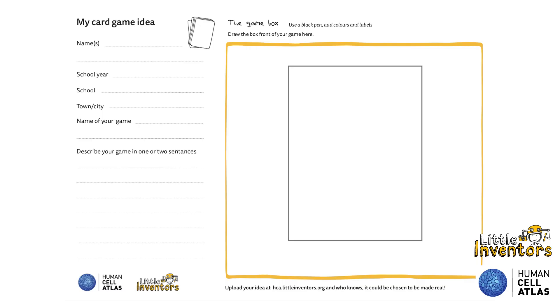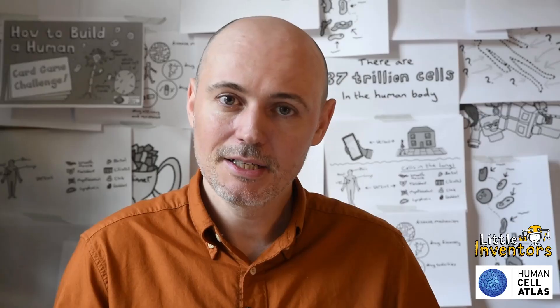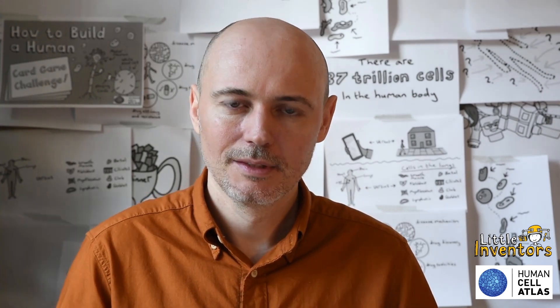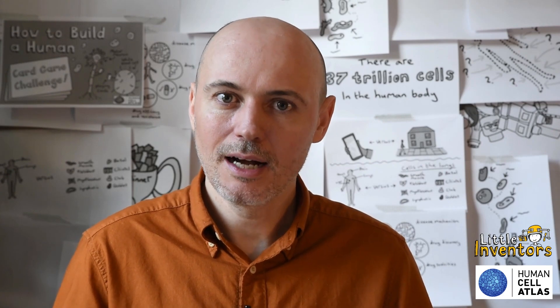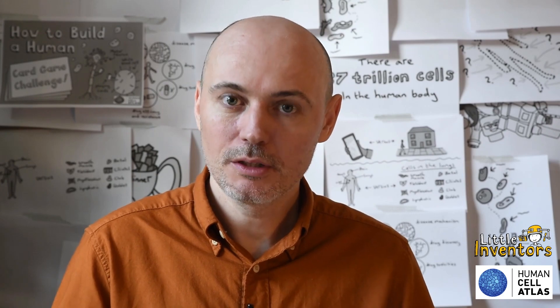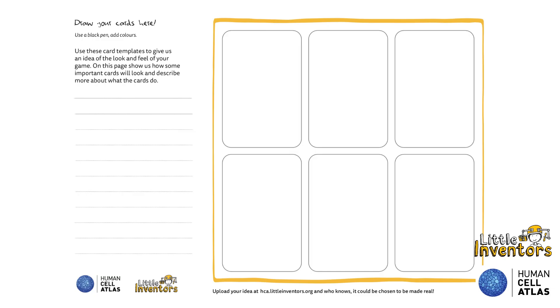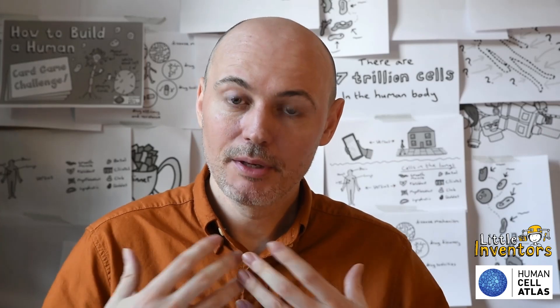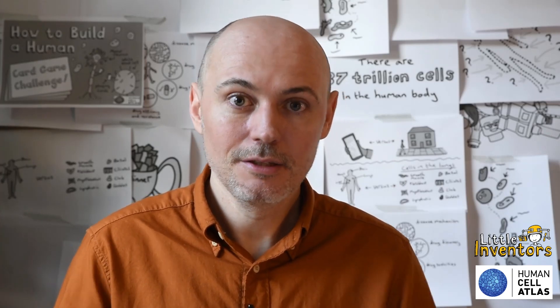Fill in the challenge entry worksheets by designing your card game box cover. Put the title of your game on it and any imagery that will help communicate what your game is about and make it stand out from the crowd. You also need to design the cards for your game. When you design them, put as much information about what is to go onto your cards down on the sheet. Are there any symbols, numbers, images? Draw them in. This is your design to help communicate your idea to the judges.